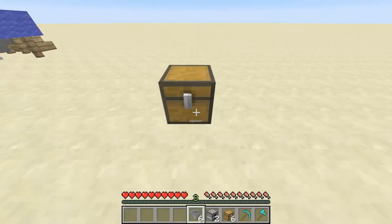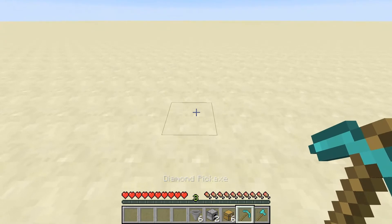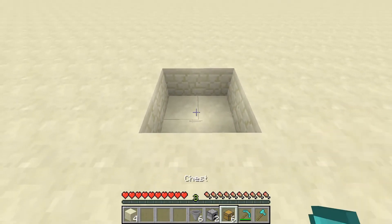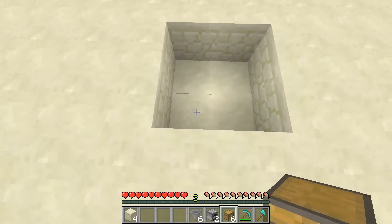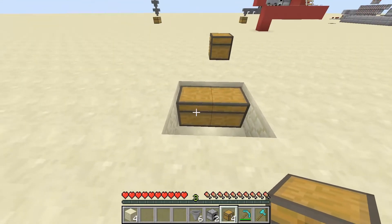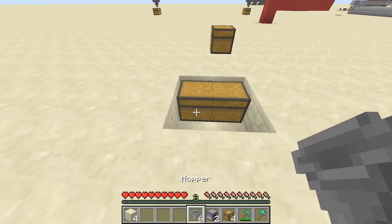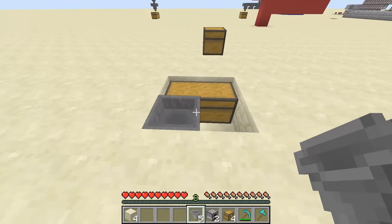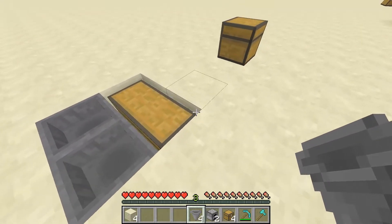We're going to grab all these items and I'm going to show you how to do it. First of all, dig a 2x2 square in the ground — as you can see it's just a very small square. Place 2 chests to make a double chest, then crouch or press shift and place 2 hoppers facing into the chests.